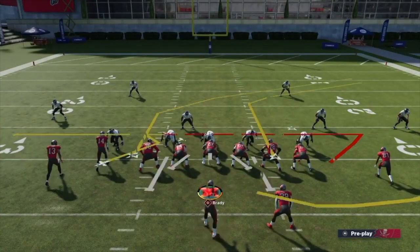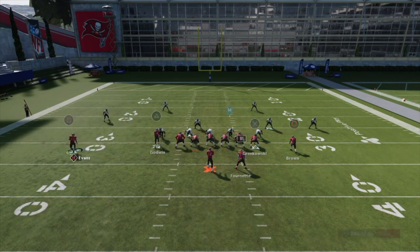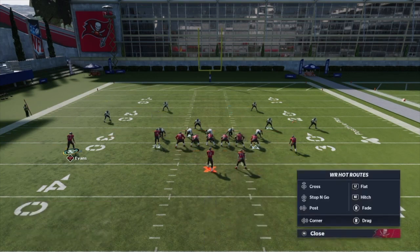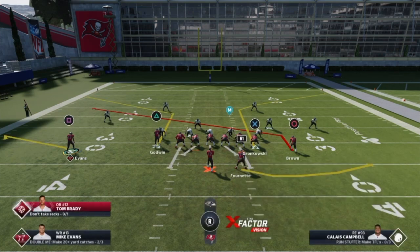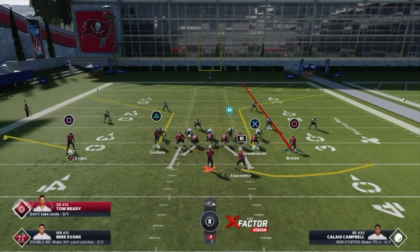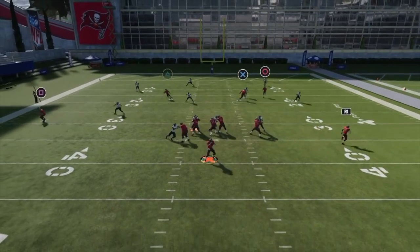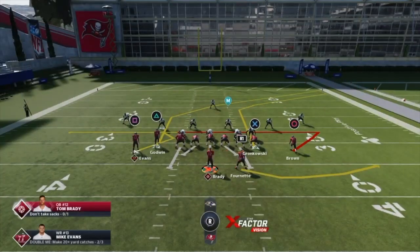This looks like cover two. For cover two I like a bench concept — Godwin outside, Evans on the drag route, and Brown on a slant. If you don't have Tom Brady as a hot route master, you can just do a swing or have Brown run a streak to clear out. Hike the ball, see what's going on — they cover deep, throw it underneath and get five or six yards.